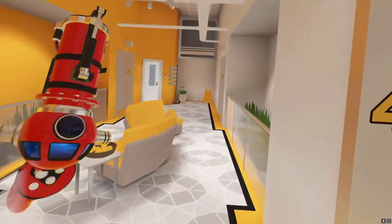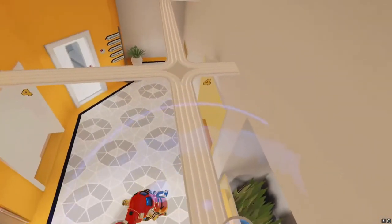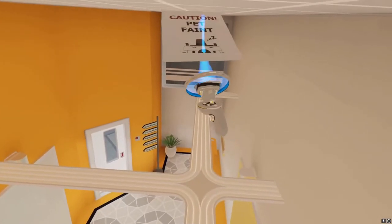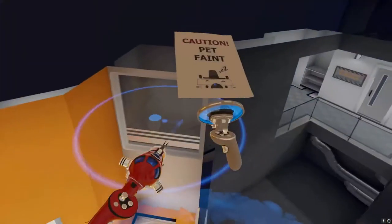Once you get into this level, you want to teleport on top of this thing — I don't know what it is. Then you place this here, and then you shoot into it, kind of like that.